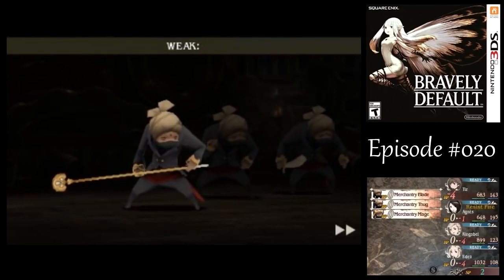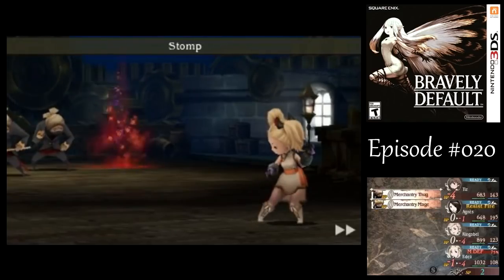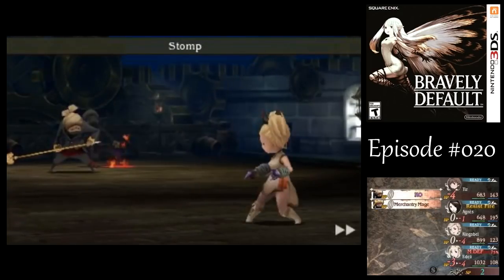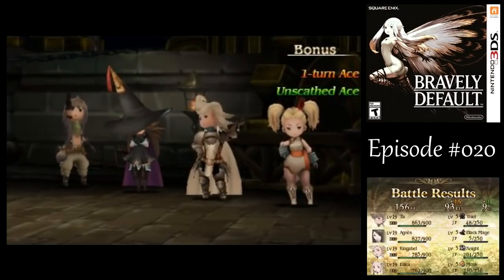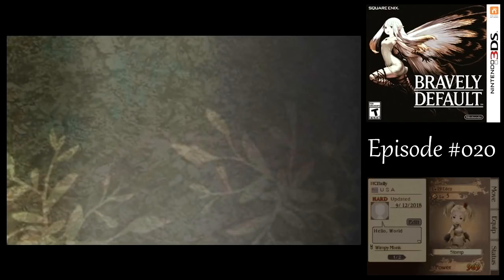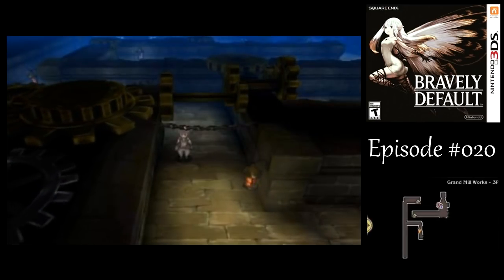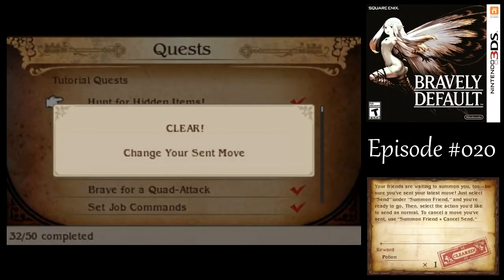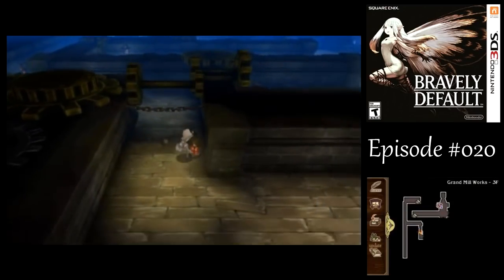The Merchantry Mage is the last new random enemy around here. Hopefully that'll fulfill the condition for the tutorial quest. Flawless victory! I did something — not entirely sure what, but hey, alright. That's all the tutorial quests we have for a little while, at least. So let's keep on going here.